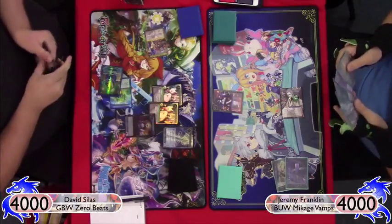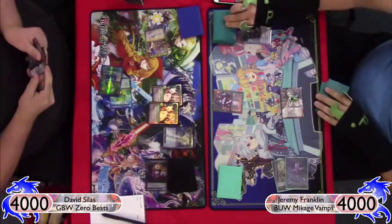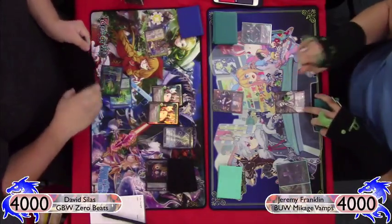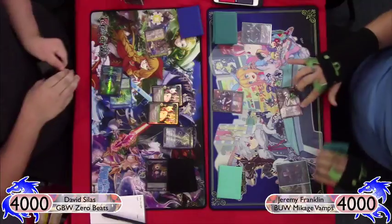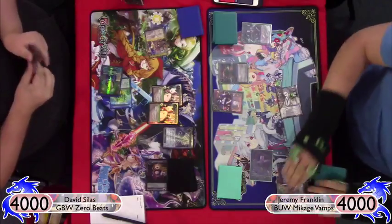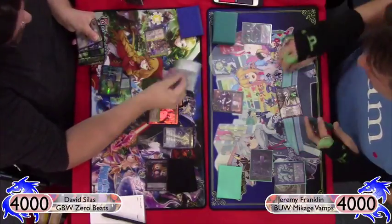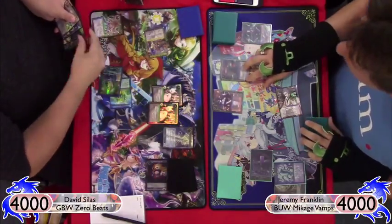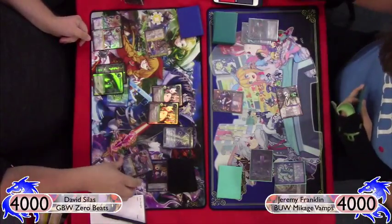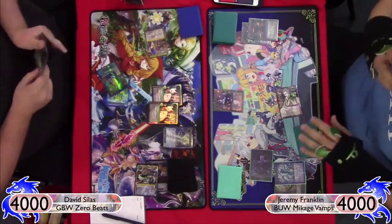He plays Scorn of Dark Alice, which grabs my Umashima Taro since that's the only resonator in my hand, then passes. It feels weird he didn't swing, but he would've burned his Energize. I draw into another Taro, then play Nameless Mist hoping to grab Zero's Magic Light — and there it is. I probably should have grabbed the Levatine to slow him down instead.